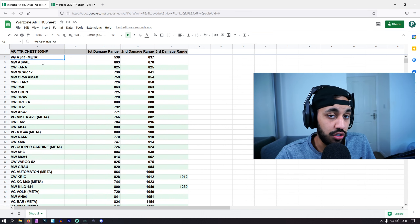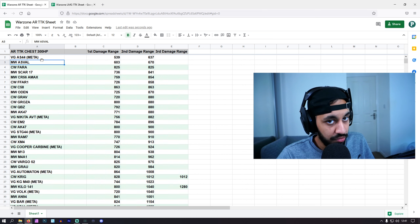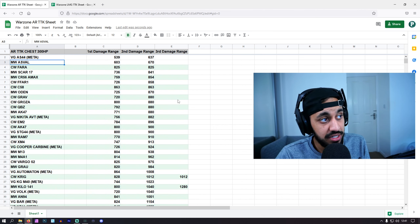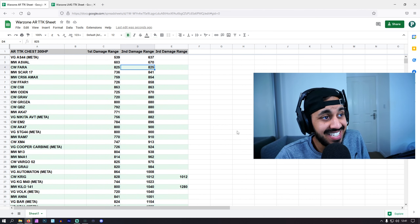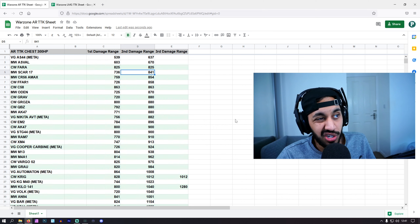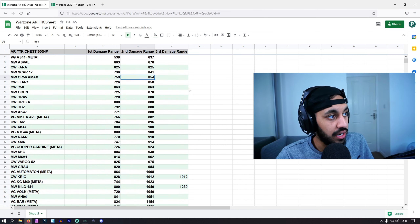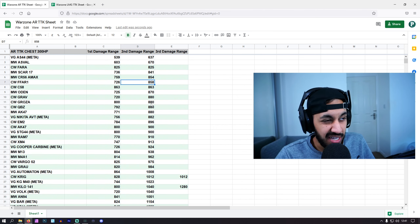The AS44 has too much recoil even if you build it for recoil control. The ASVAL again has too much recoil, but they do have the fastest TTKs. Fara is then the next quickest long range AR. The SCAR has a pretty small mag. AMAX is definitely up there — a solid AR. The FFR1 is more of a sniper support gun.